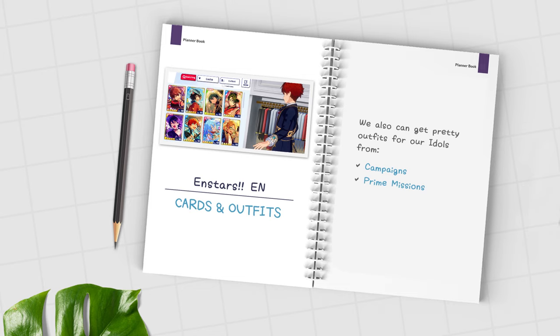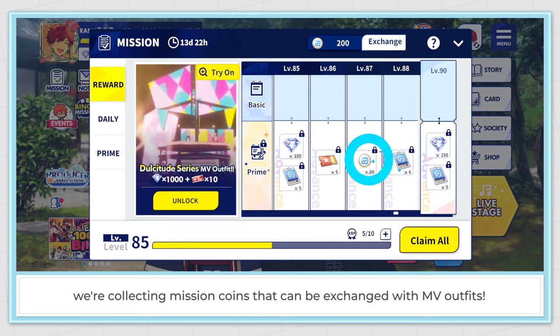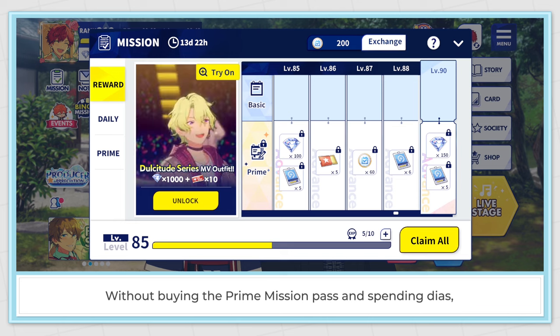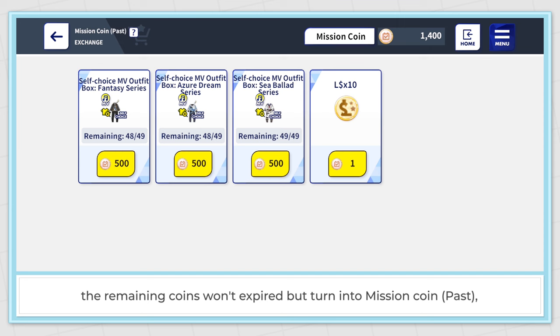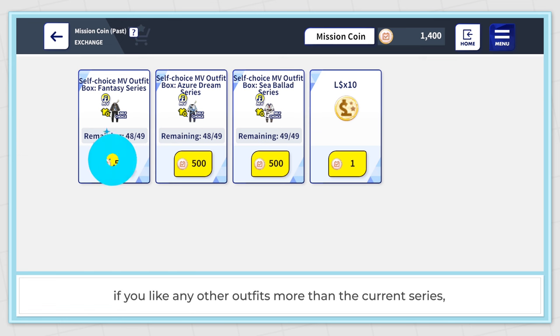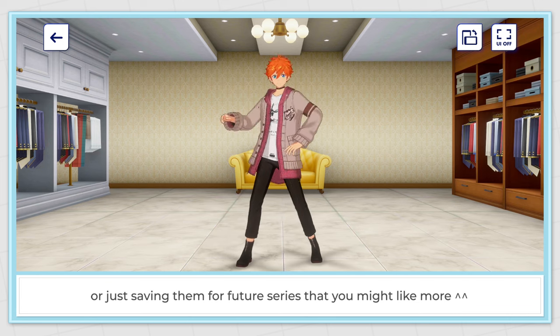Prime Mission Outfit Series. By doing our daily and Prime Missions, we're collecting mission coins that can be exchanged for MV outfits. Without buying the Prime Mission Pass and spending dias, we can get 1 MV outfit per season. At the end of the period, the remaining coins won't expire but turn into Mission Coin Past, where we can save them to buy any outfits from past series. So don't worry if you like other outfits more — you can save the coins for them or for a future series.